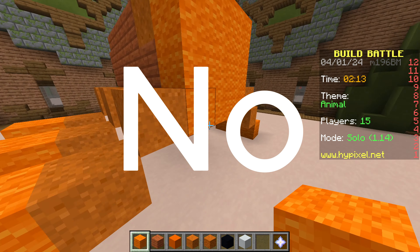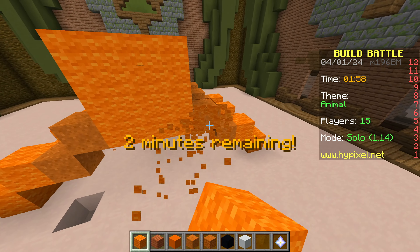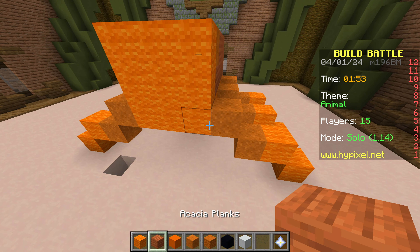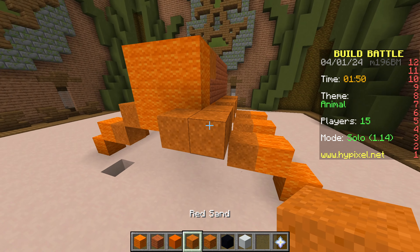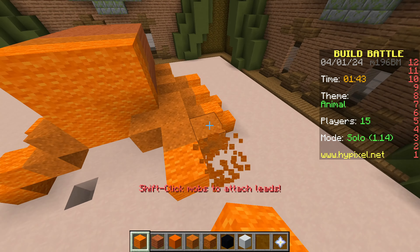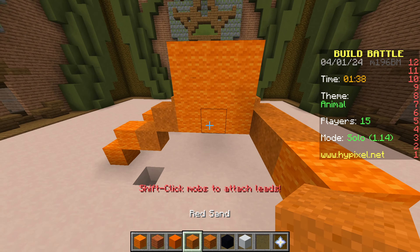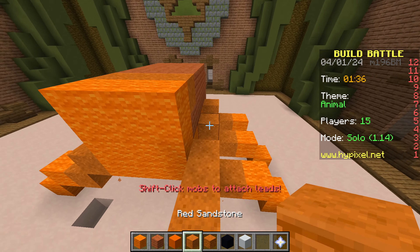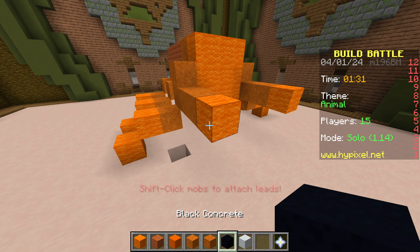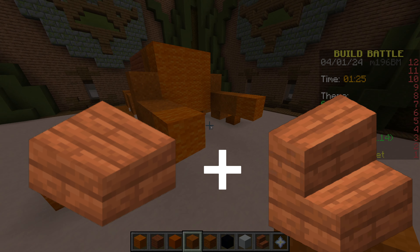I've become a little curious to know what the others did. I'm going to make the crab claws — should I use sand or wood? I think I'll use sand because the sand is already used on the legs. I won't place wool here, but I have to make something different to look like the arms, the claws. I need a slab and end stairs.